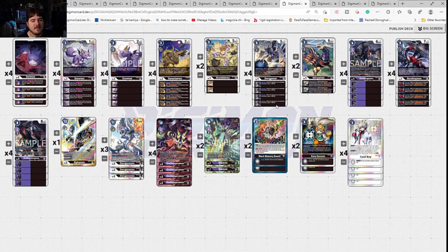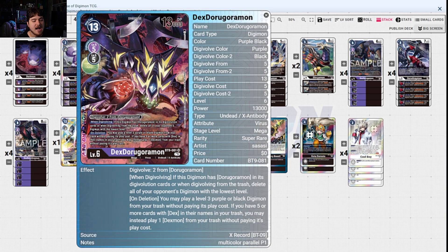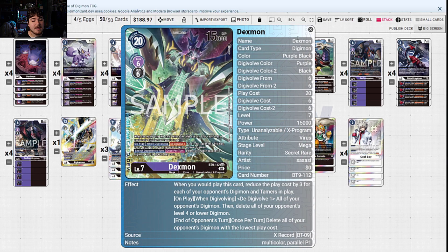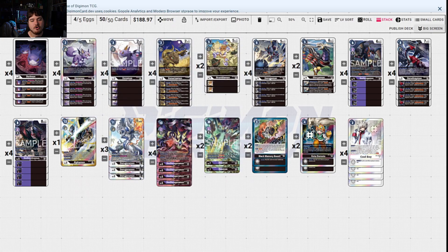Then we have Duragreymon. This deck comes back with some style because when digivolving, if this Digimon has Duragreymon in its digivolution cards, or when digivolving from the Trash, delete all your opponent's Digimon with the lowest level. On Deletion, you may play a level 3 purple or black Digimon from Trash without paying its cost. If you have 5 or more cards with Dex in their name, you may instead play 1 Dexmon from your Trash without paying its cost — so you can just play him free after going through your whole combo. You need Sanzomon in this list because you don't OTK as heavily. You play a different style — you get Blocker Retaliations, you play a little slower game. You're a little more defensive, but once Dexdura dies, you instantly get a free Dexmon out of the deal.